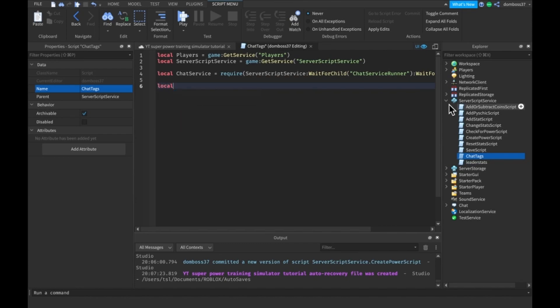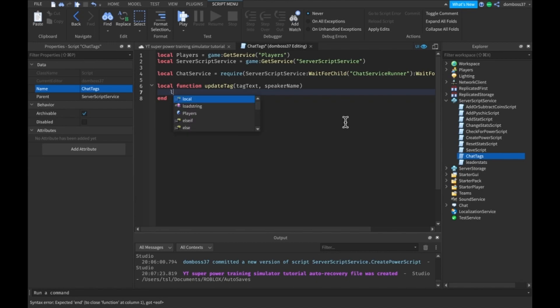Now that we have our chat service we're good to go. First we want a local function called updateTag, and basically all it's going to take in is the tag text and the speaker name. In this function we're going to have a local variable called color and it's going to start off equal to nil. Now we just want to do some checks — this is so that we change the color of the tag depending on whether you're a savior, superhero, outlaw, or innocent.